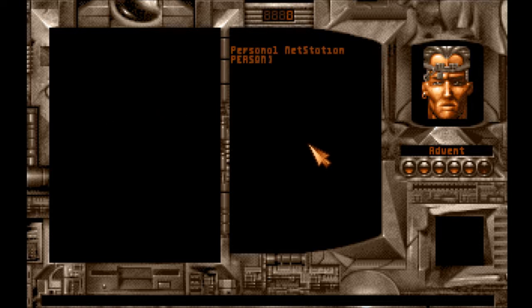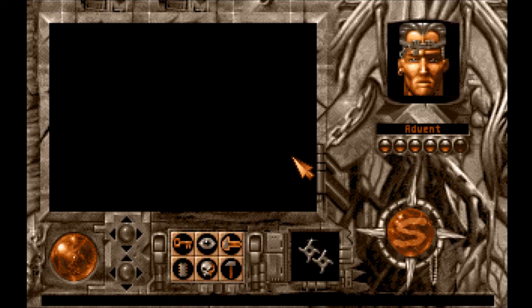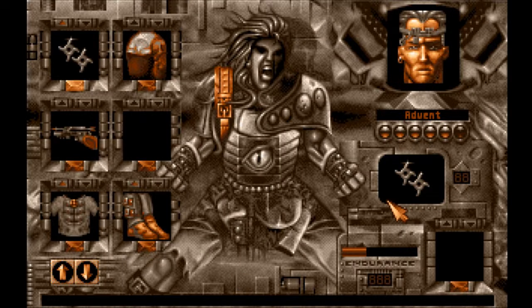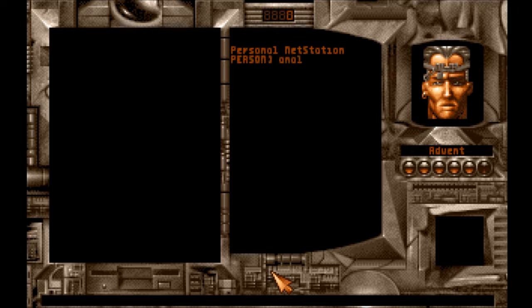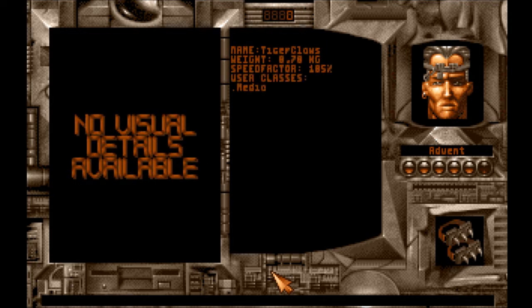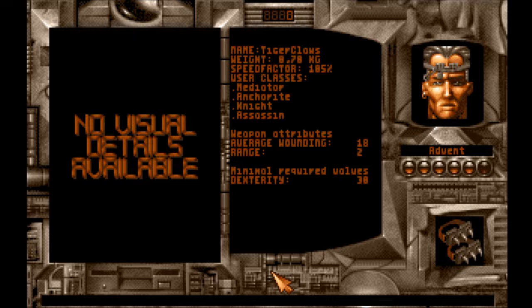I'm trying to determine what's the best thing to have. This needs to be his active weapon - well, he still does have 7 rounds left. That's true, I always forget. I also got a mental block thinking Advent's completely out. Tiger claws are better; they require the same amount of dexterity, but of course the range is 2 - you have to get right up to the opponent.